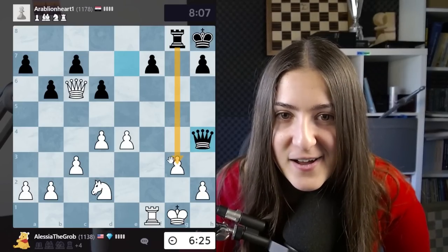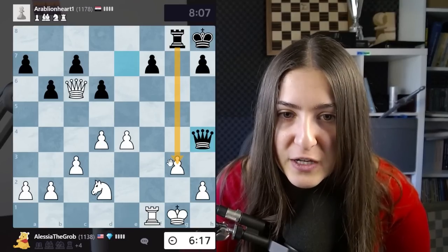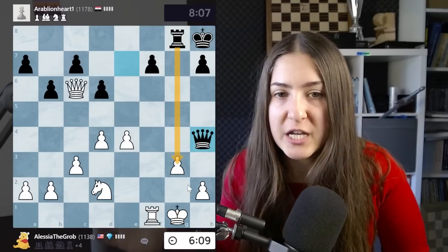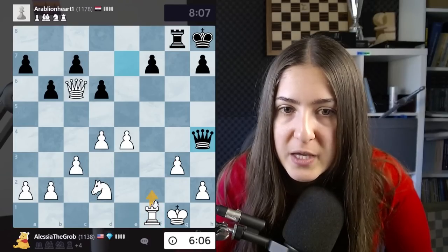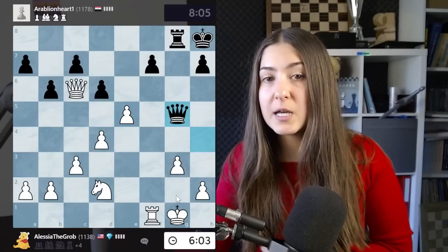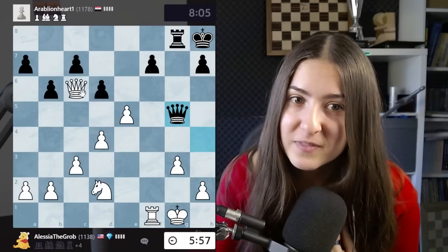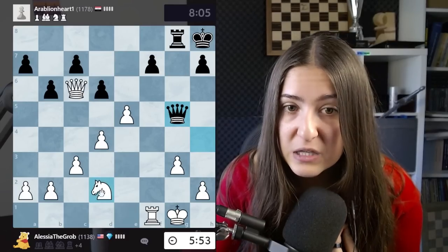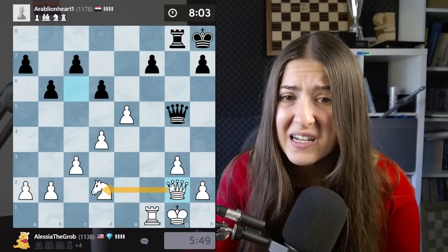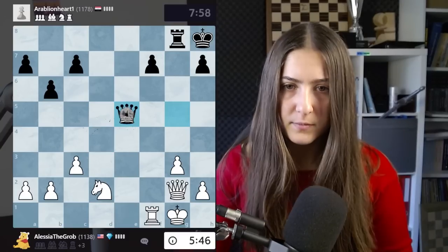My opponent is attacking absolutely nothing, but attention - they could sacrifice the rook here. Should I let them? Maybe I should let them sacrifice for content. We need to find a way to defend and avoid the checks afterwards. Rook here could be a good way, or even better, pushing in the center. I'm letting the opponent sacrifice the rook. I'll go with the queen back, protecting this knight, and after this check I'll respond with queen f2 - bringing all my pieces back together.